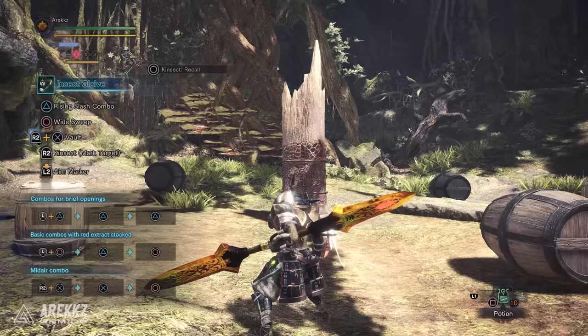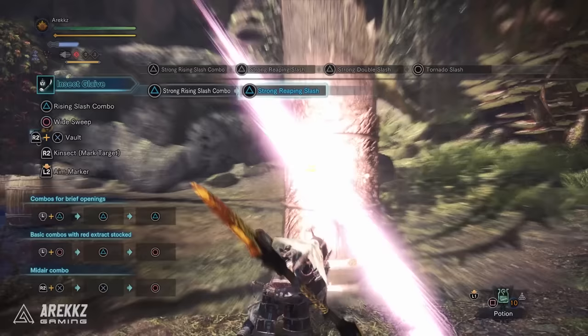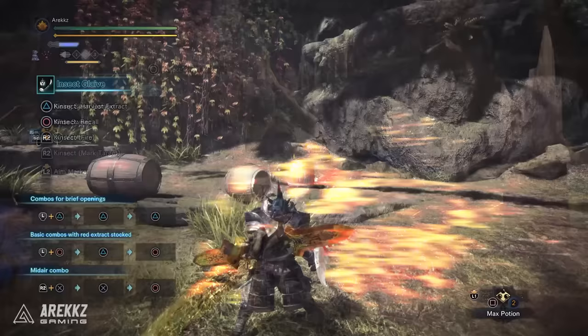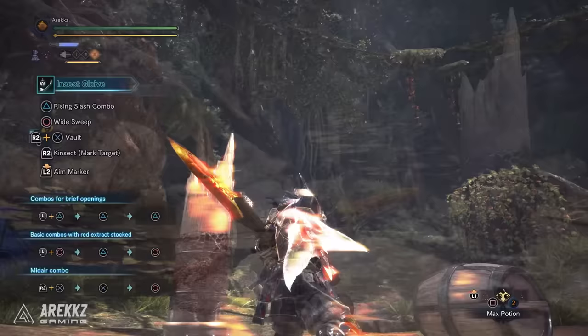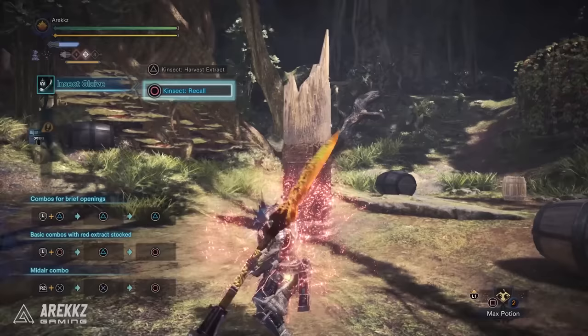The red extract lasts for 90 seconds on its own — note that a recent weapon patch increased Kinsect buff duration, so timers differ from launch. With red buff active you have access to better, more damaging combos, which is why I didn't focus on unbuffed moves for too long. The white buff lasts for 120 seconds and increases your movement speed and jump height. The orange buff, often the hardest to grab, gives you minor knockback resistance and lasts 150 seconds. Keep in mind orange no longer provides earplugs as it did in previous games.